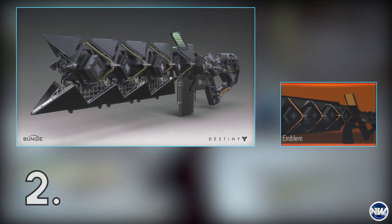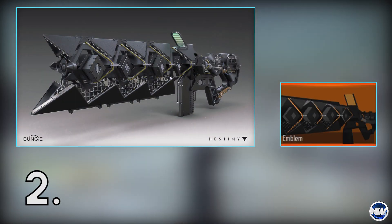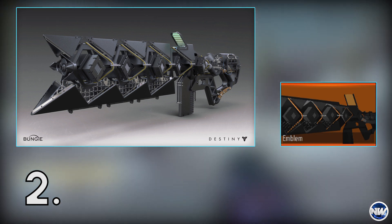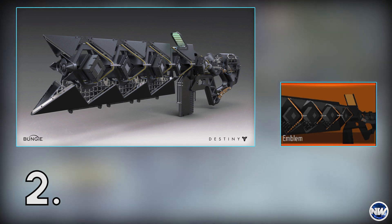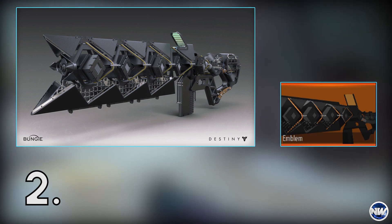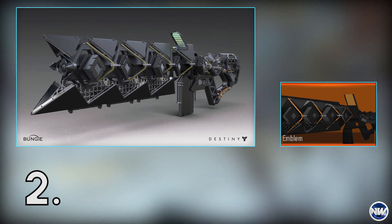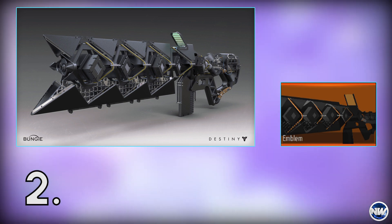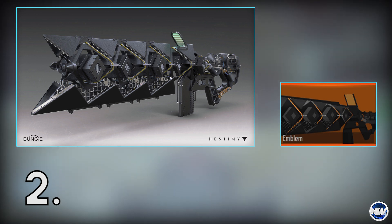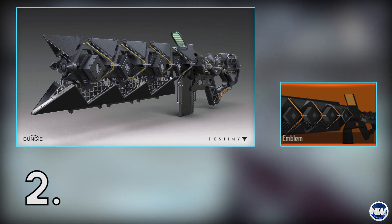The last two emblems are made by DPJ, who many of you probably already subscribe to on YouTube. This one is a resemblance of the Sleeper Simulant. DPJ actually ran out of layers in order to complete this emblem, but if you guys look at it the resemblance is definitely there. The amount of detail that goes into this emblem just blows my mind — I'm not sure how people can even create something this awesome.